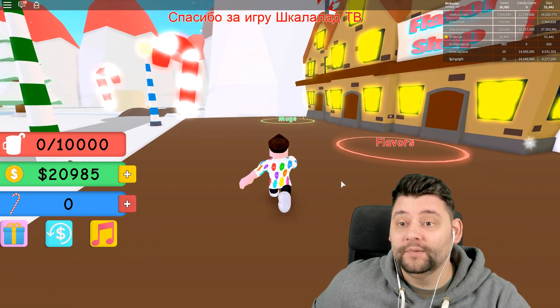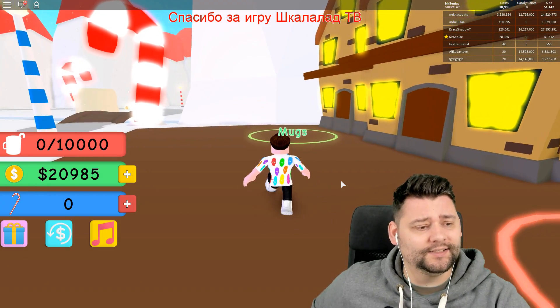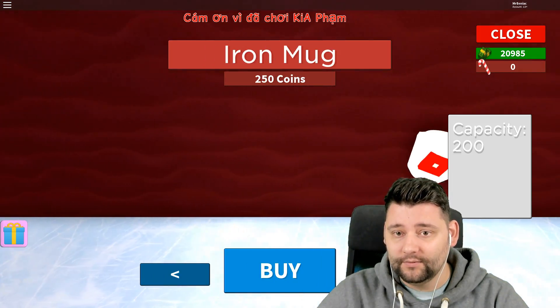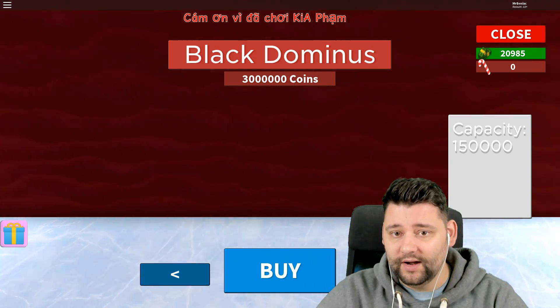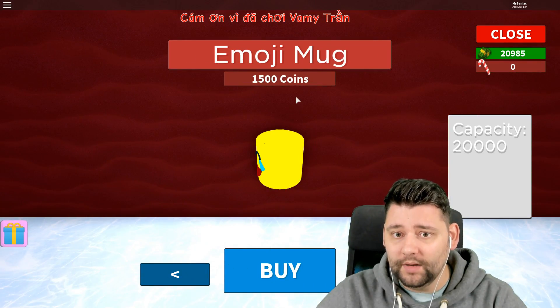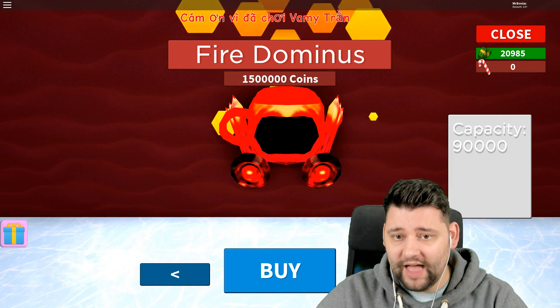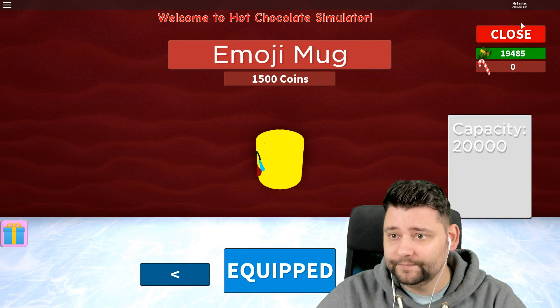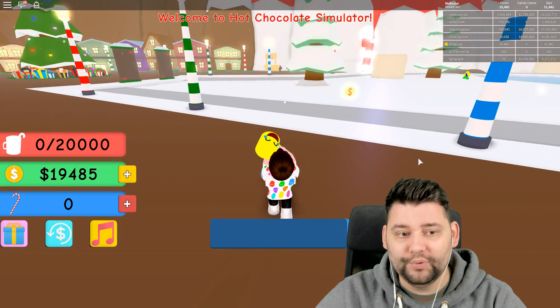Where am I getting these candy canes from? Because I want to open up some of those crates — I want some upgrades for days. Regular mug. Iron mug. Oh, whoa — that was a big jump. You went from the emoji mug here to that. That was a big jump. I'll buy the emoji mug just because it's a bigger capacity, which is pretty dope.